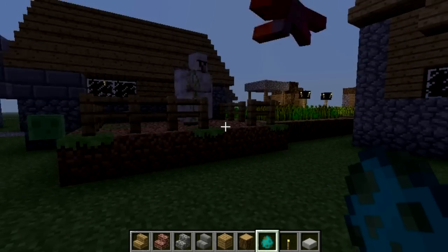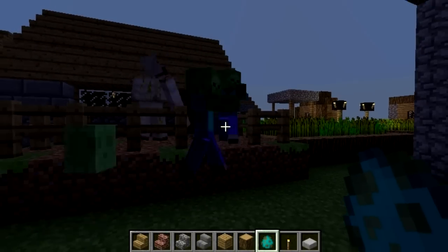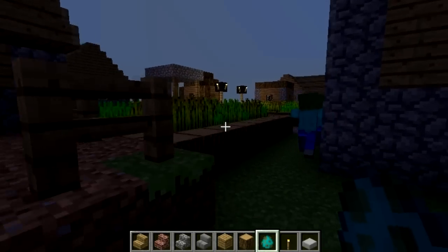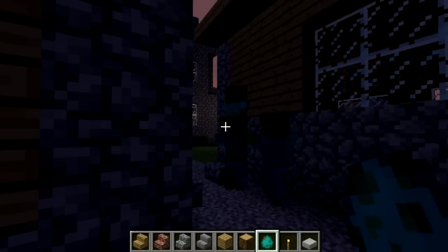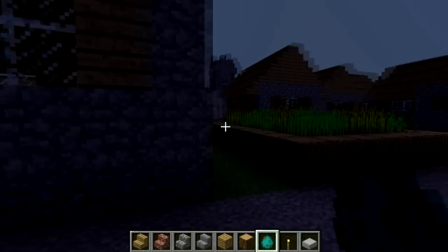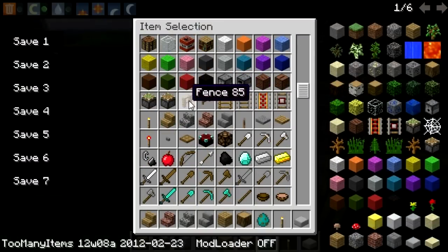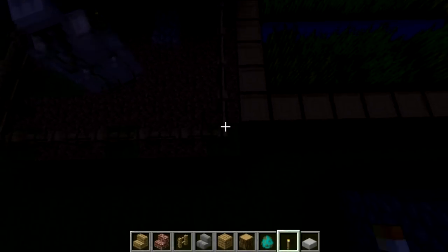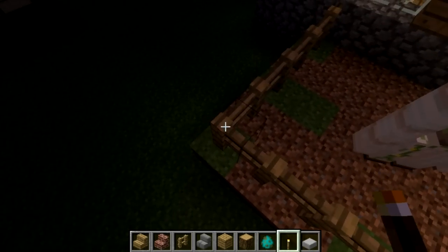Oh crap, he just — oh my god. They're running from him. Wait, are they running from him? Oh no, I think they're looking for a door. That is awesome. Let me see if I can fence them in so they cannot escape the wrath of the Iron Golem. Let me put a torch to light this area up so we can see the carnage.